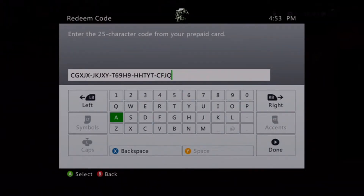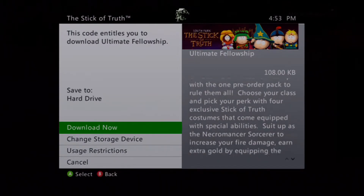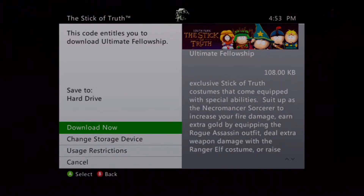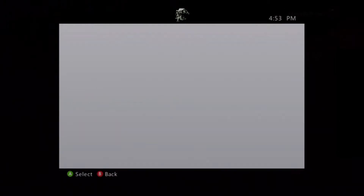Hopefully this is a small thing — 108 kilobytes, this could be really quick. Unlock the ultimate fellowship with the one pre-order pack to rule them all. Choose your class and pick your perk with four exclusive Stick of Truth costumes. Suit up as a Necromancer Sorcerer to increase fire damage, earn extra gold with the Rogue Assassin outfit, deal extra weapon damage with the Ranger Elf costume, or raise your defense with the Holy Defender outfit. It's called the Ultimate Fellowship Pack, so let's download it.